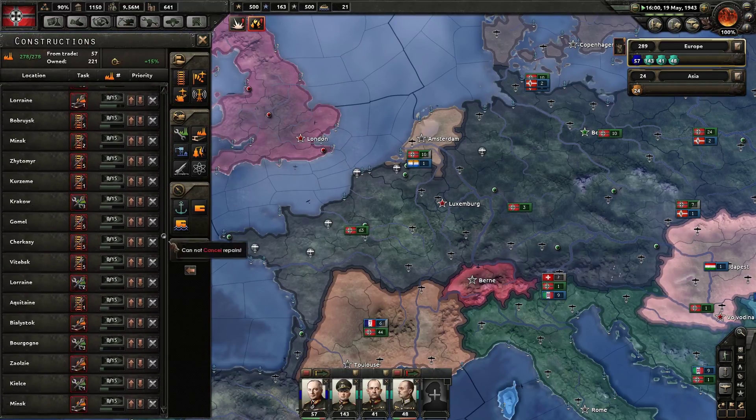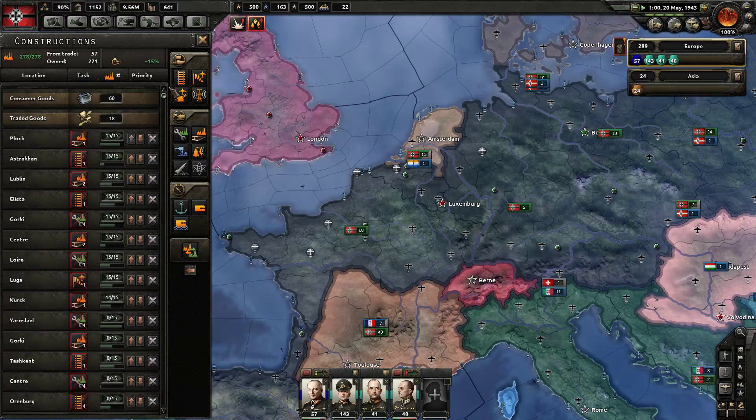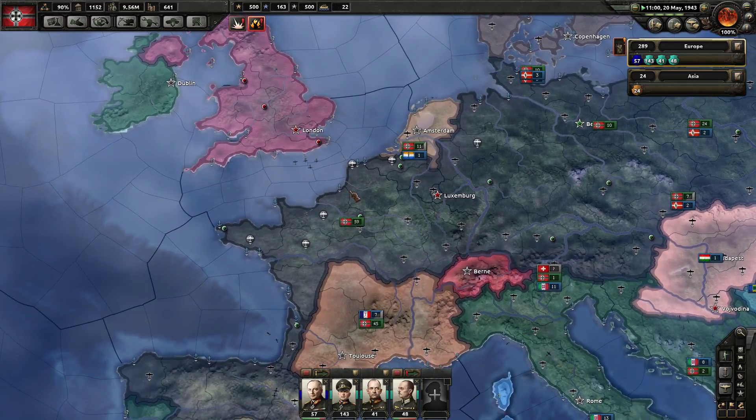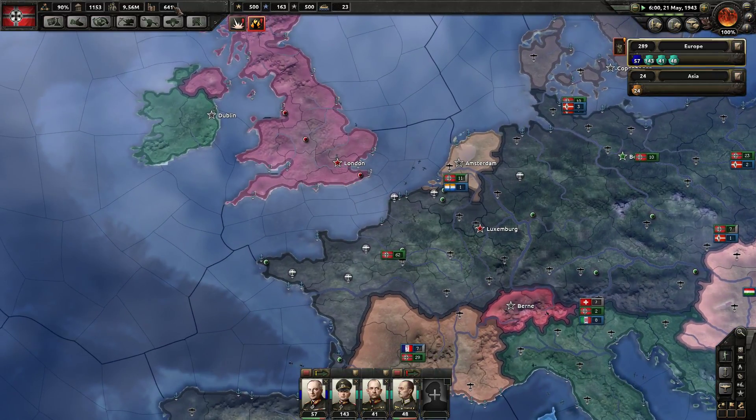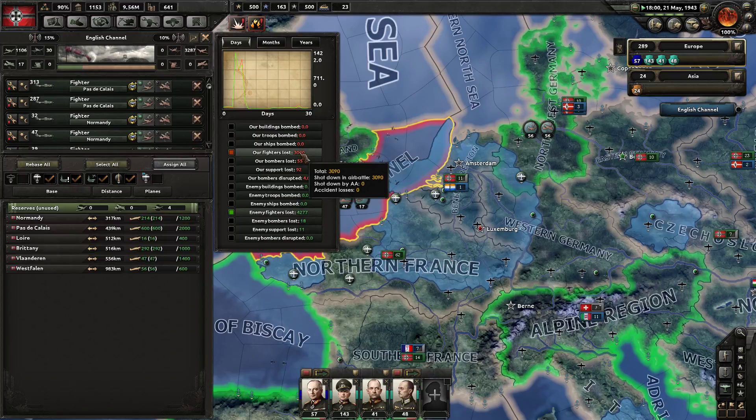Once we finish up repairs, we're going to be working on building up naval bases and trying to invade the UK. The air game has gone pretty well — we've lost 3,000 to their 4,200, so eventually we're going to surpass them and be in better conditions.